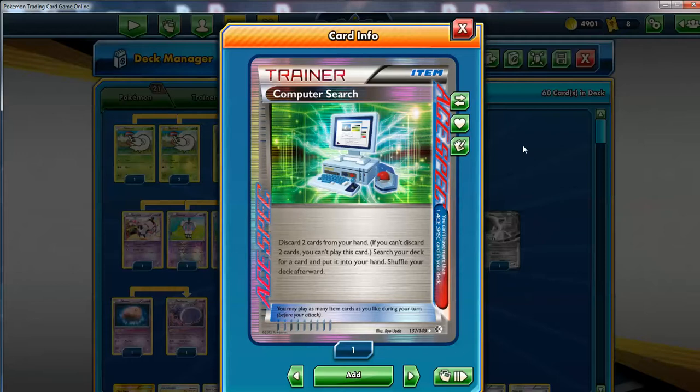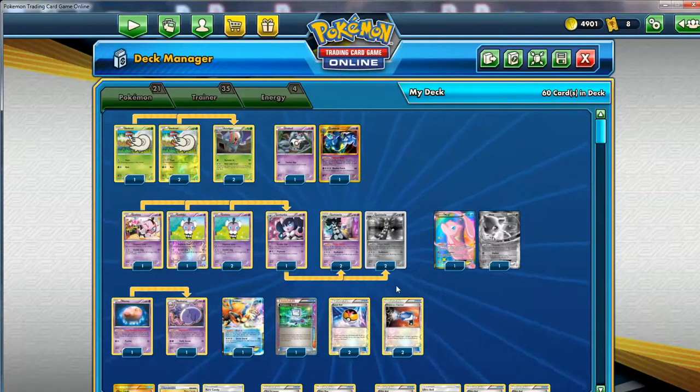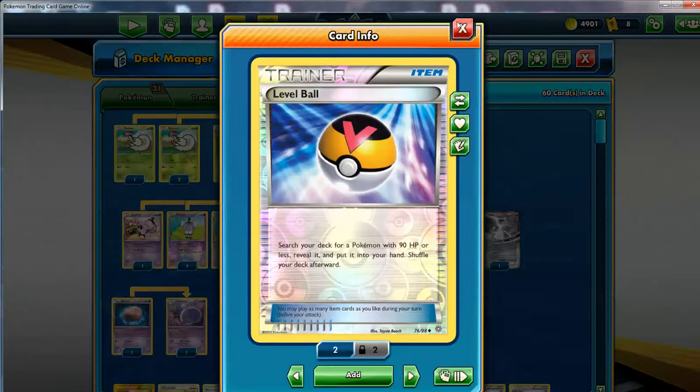As soon as you get all of them and they start working, you should win - your opponent probably won't be able to fight back. Their best bet is to just dismantle your strategy, kill some of your combo pieces while you struggle to get replacements. If you don't have everybody down, you won't be able to make the combo locks. Then we've got two Level Ball. There are a lot of different small Pokemon in here, so you can use this to get anything. There was no Nest Ball back then, so this was your method to get basic Pokemon.